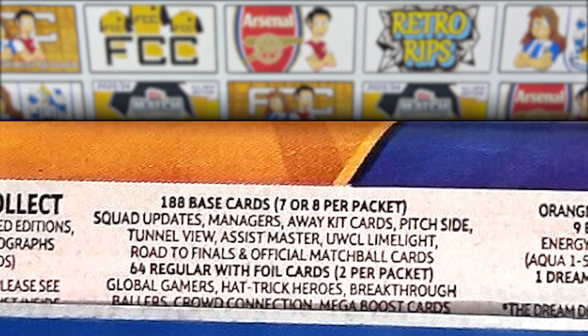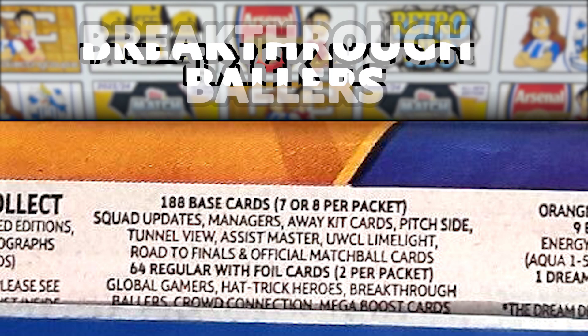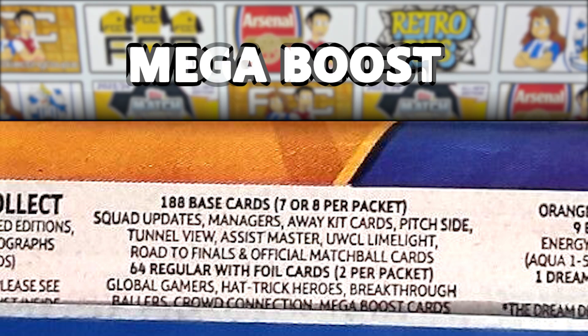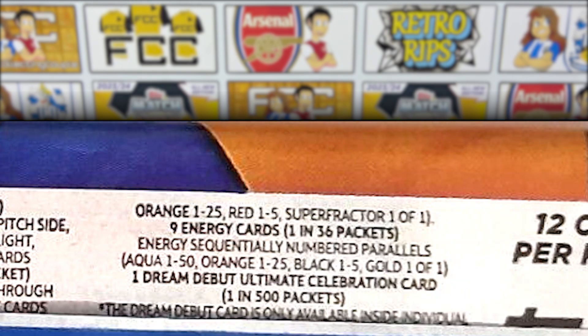We can also see some of the foil cards, though unfortunately not all of them because it is covered by the pack flap. We can see the 64 regular foil cards with two per pack. The ones we can see are Global Gamers, Hattrick Heroes, Breakthrough Ballers, Crowd Connection and Mega Boost cards. We could probably also assume that there will be 100 Clubs, Black Edge cards and Chrome X cards as well, especially as something visible there is numbered, which usually are the Chrome cards.